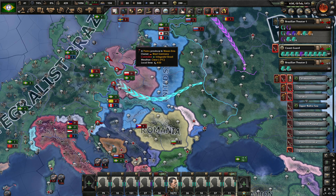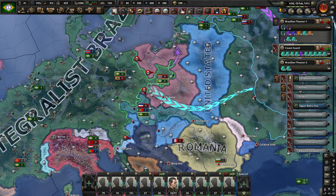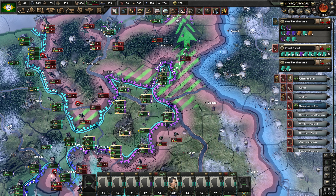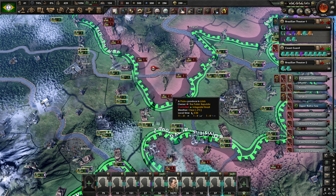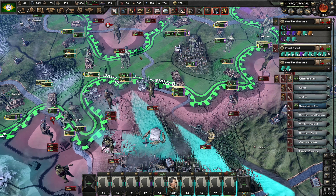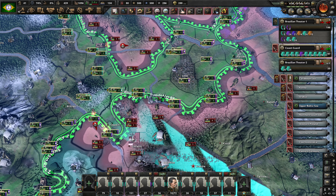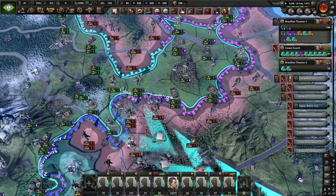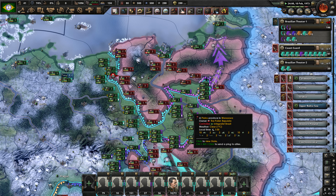The troops are still mostly over here in this area, although they have been pulling some troops out of there. This spearhead looks like this. I would like to widen this area — I'd love to push these guys out of this tile here. But for now, we're just going to hope that we don't lose this and get encircled ourselves. That would be problematic.